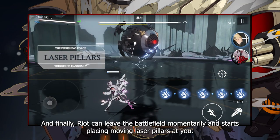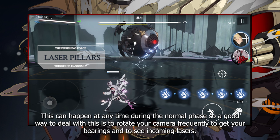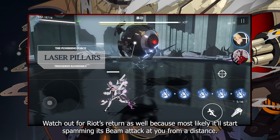Riot can also leave the battlefield momentarily and start placing moving laser pillars at you. This can happen at any time during the normal phase, so a good way to deal with this is to rotate your camera frequently to get your bearings and to see incoming lasers. Watch out for Riot's return as well, because most likely it'll start spamming its beam attack at you from a distance.